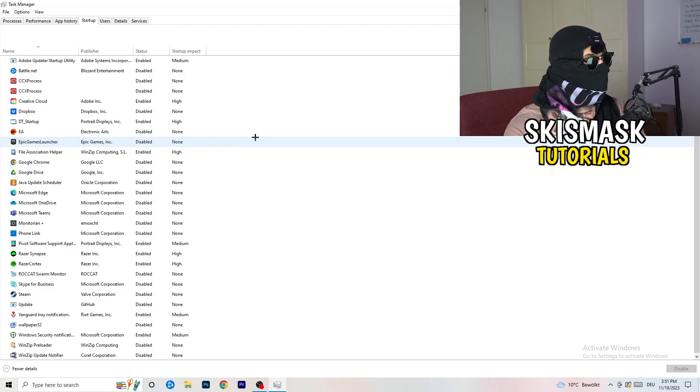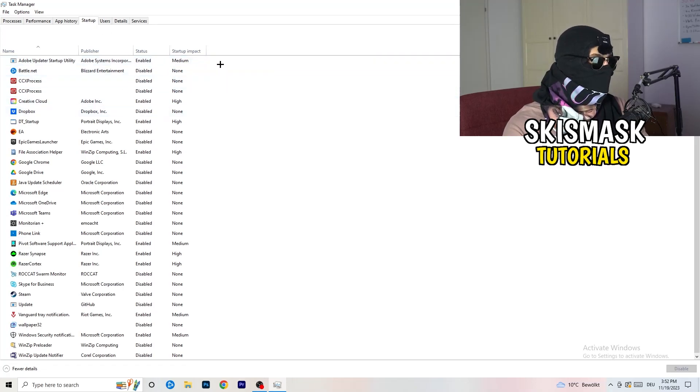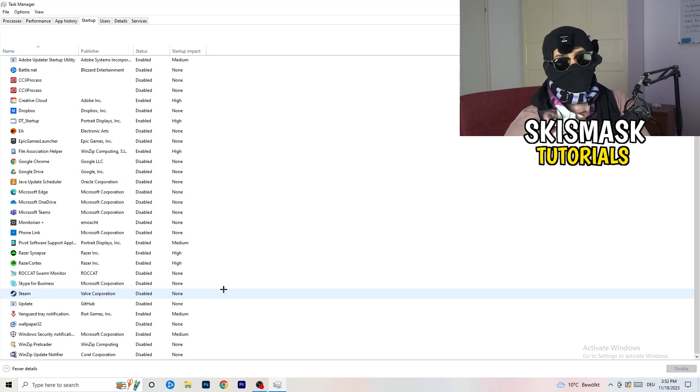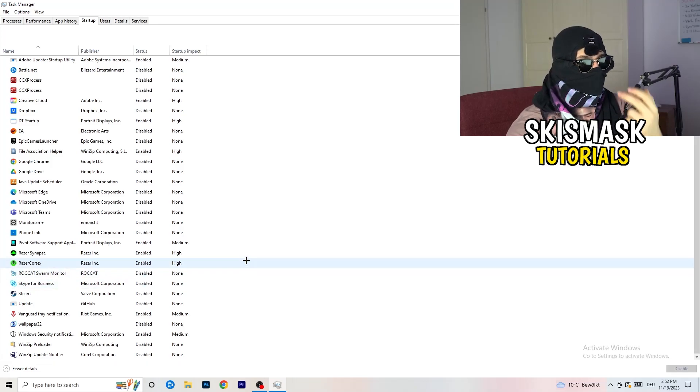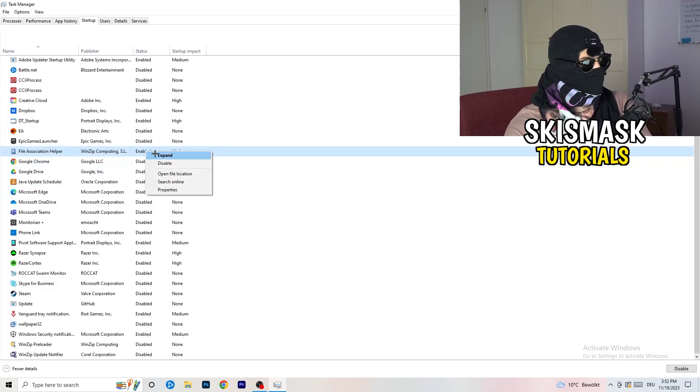Click into the Startup tab. I have a lot of applications disabled because my PC is low-end — it tends to have low FPS, crashing, and not launching. You want fewer applications running in the background since they consume GPU and CPU. Disable every program you don't want starting with your PC — basically everything except Windows or essential system items. Right-click an enabled item and click Disable.